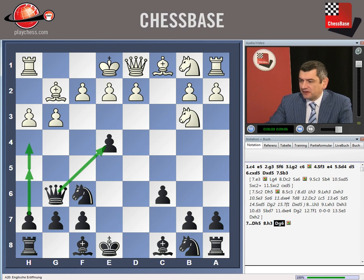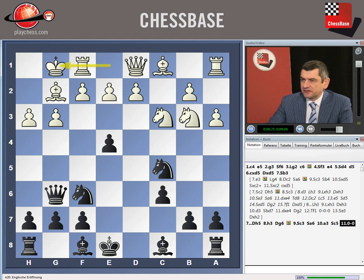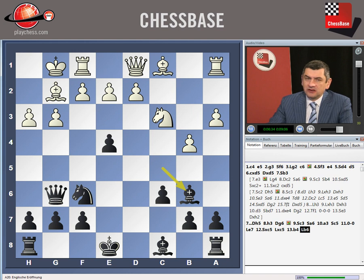After Qg6, Nc3, Nga6, a3, Nc5, short castle, Bg7, Nc5, Bc5, Bb4, and Bb6 — we have an absolutely normal position. I don't think black has any problem here. He has clear development, all pieces out, and next move we make short castle. It's also easy to defend the pawn on e4.